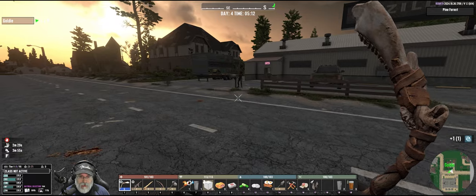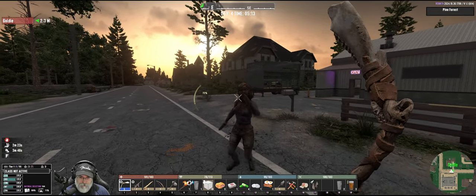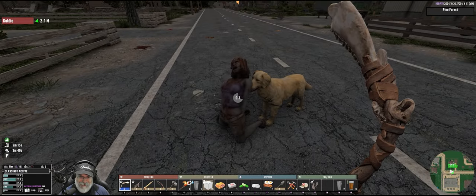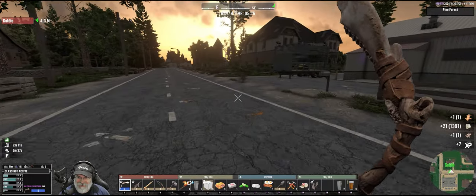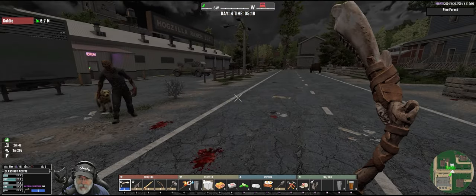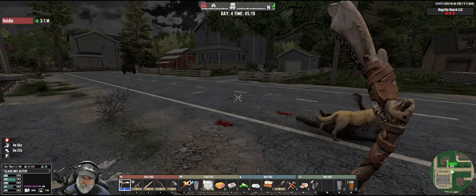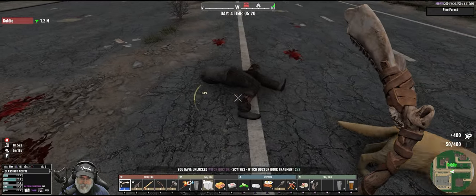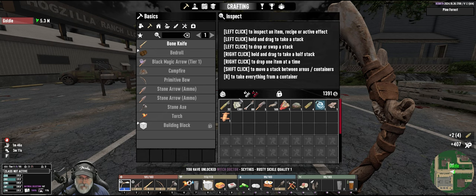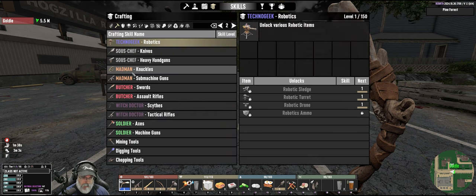We can't go crazy on the pipe rifle because ammo's limited. I didn't realize her health was down that far. Let's let Goldie soften them up — we'll do the usual MO. There we go, we can now make the buck fragment for the scythe. Beautiful — we can make the rusty sickle!